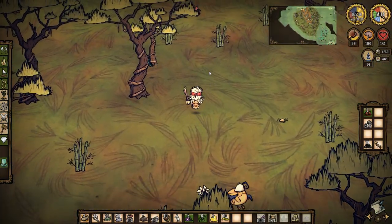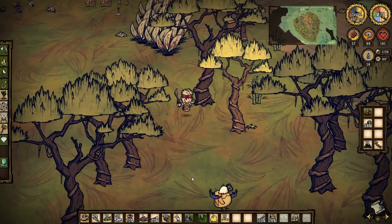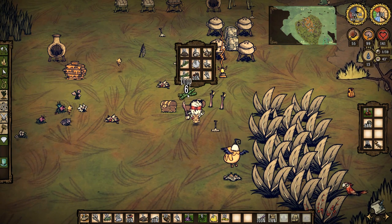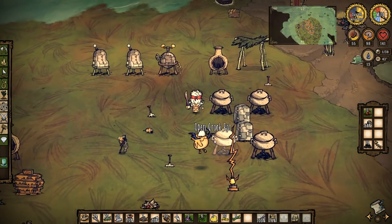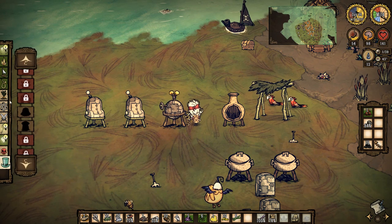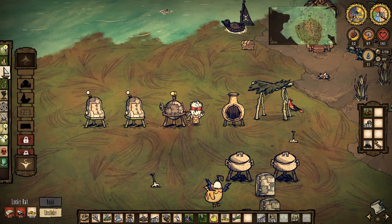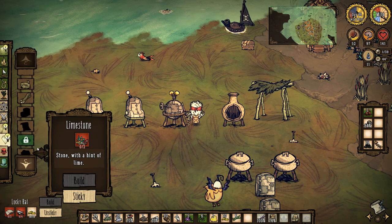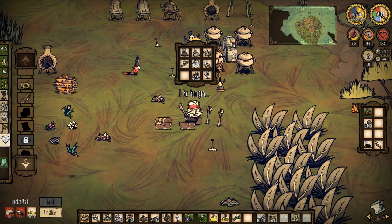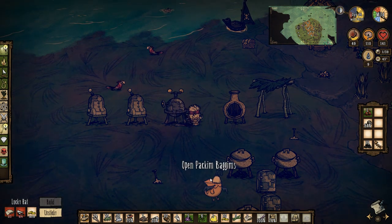I need ten doubloons, three cloth. Have I got enough bamboo? I need six. One, two, three - I think I need six. And then I need four bone shards. It's nautical - right at the top - lucky hat. Four bone shards, three cloths. Oh, is it three cloth? I need the other three. I thought it was two cloth. I have never made these before. One, two, and three.